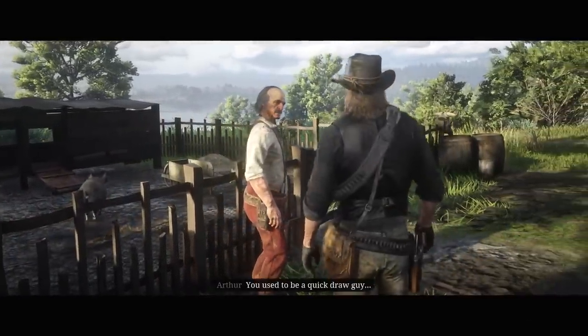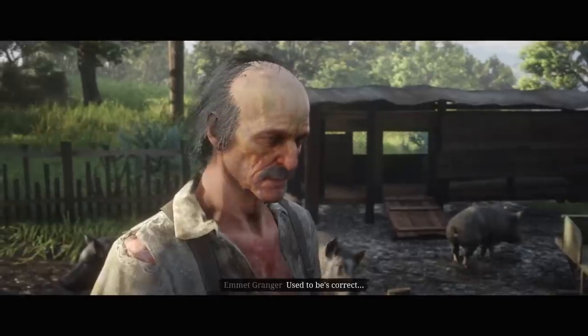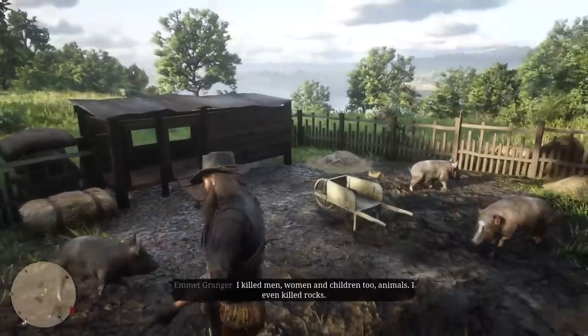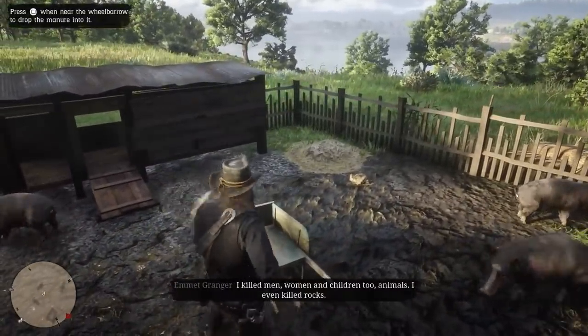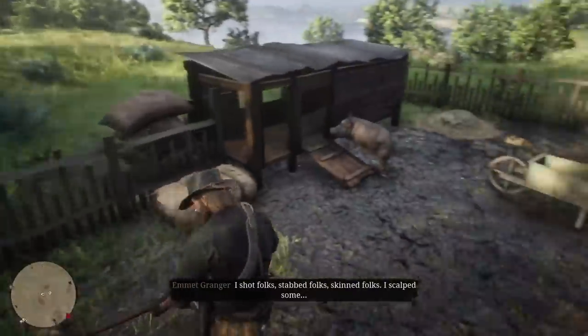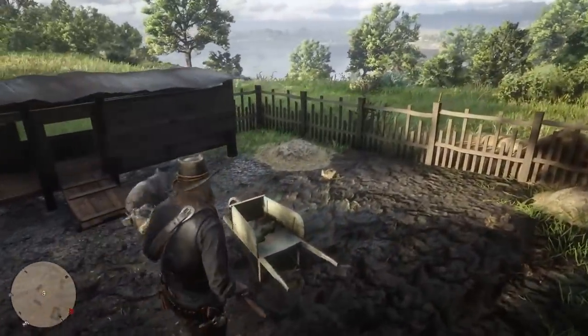To give you a description of what happens during this mission: Emmett Granger basically tells you to clean out his pig pen and then he'll tell you a story about the old gunslingers. Instead of cleaning out his pig pen, what you want to do is actually kill Emmett Granger. By killing him, you're going to cancel the current mission.